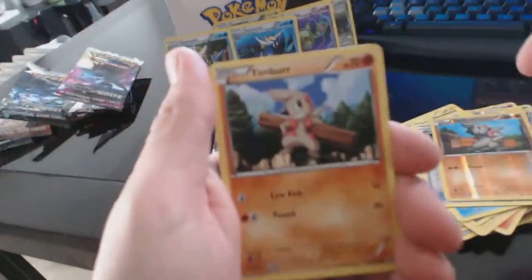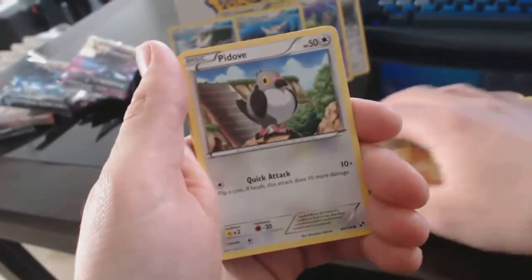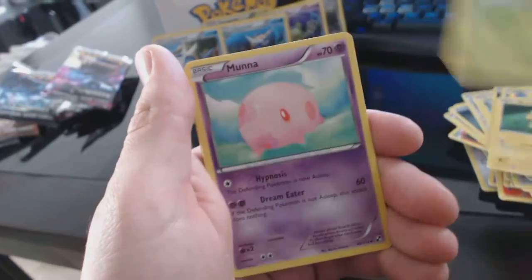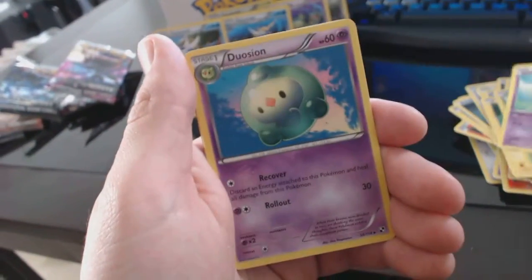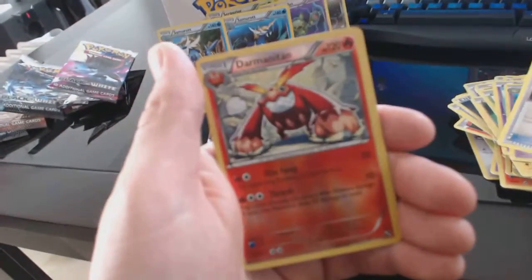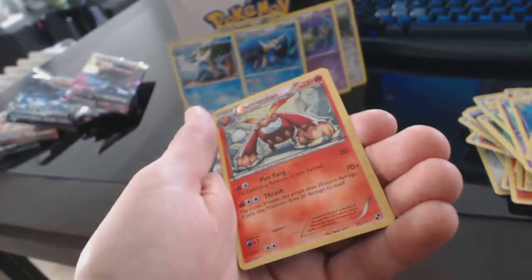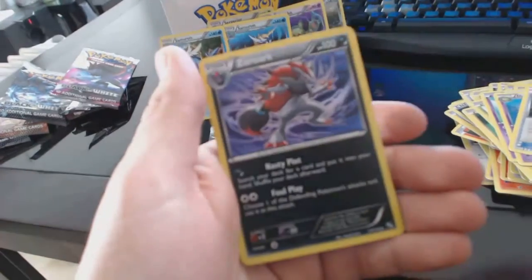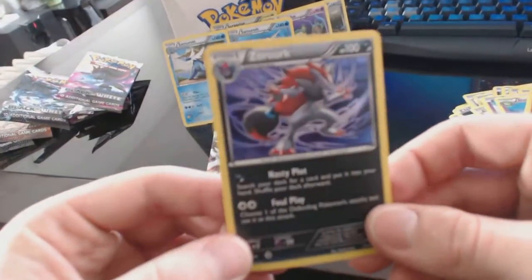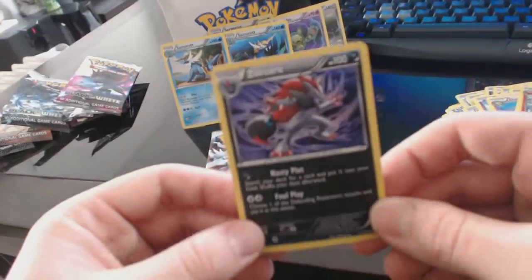All right — Timburr, Ducklett, Pidove, Joltik, Deerling, Munna, Duosion, Duosion, Full Heal, a Darmanitan — that's a reverse holofoil rare. And a Zoroark — holofoil. Sweet deal.